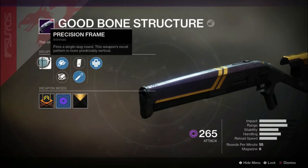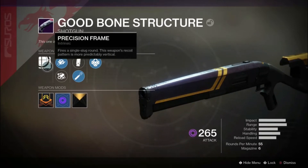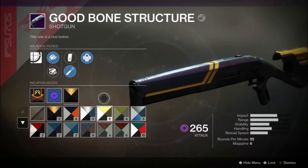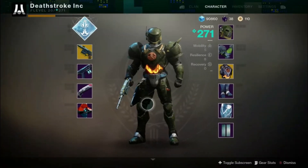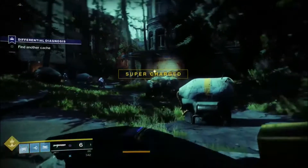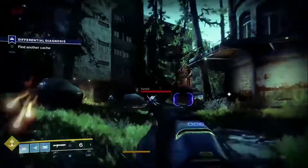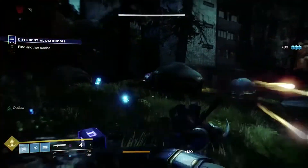What's crazy is the fact that High Caliber Rounds ups the range substantially. As you can see, it fires a slug — the only weapon in Destiny 1 that fired a slug was the Chaperone exotic shotgun, and it was a precision-focused weapon which was a little bit harder to tailor to.